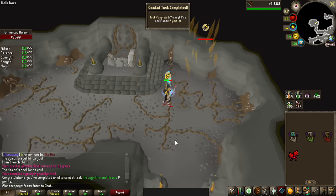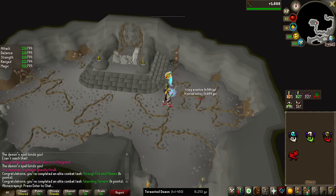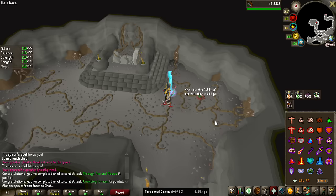Let's go ahead and see what we get for the first kill — an elite combat task, two elite combat tasks even, and 8,000 GP. Pretty decent first drop.